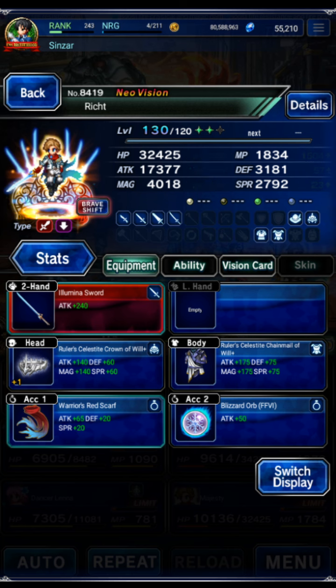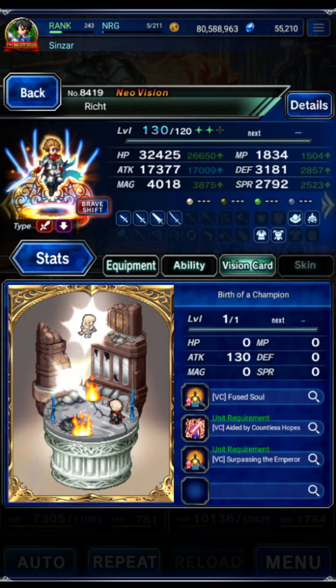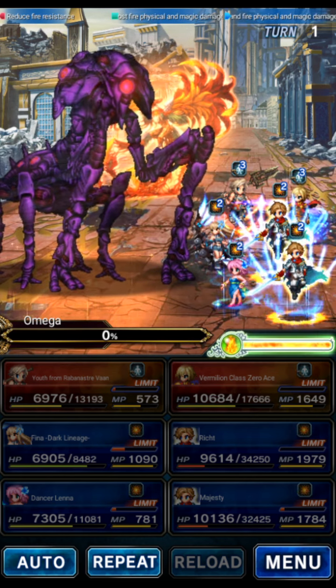Rick has 18.4 attack power, maxed out against humans and basically everything — he's a very easy omni killer unit. The friend Rick is geared for death immunity because my friends geared their Ricks up for me since I was planning to do the trials the normal way. Then I figured the normal way is boring, let's speed clear these, so we don't really need death immunity but would need it for the standard approach.